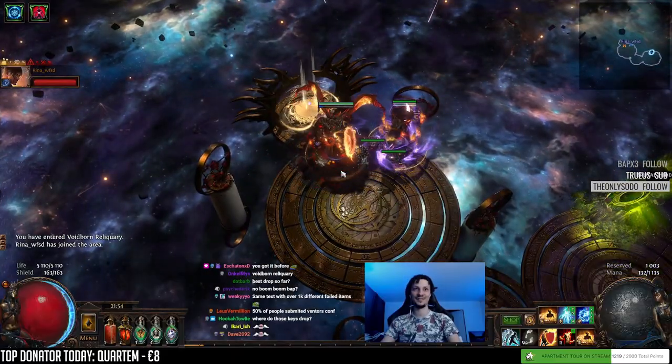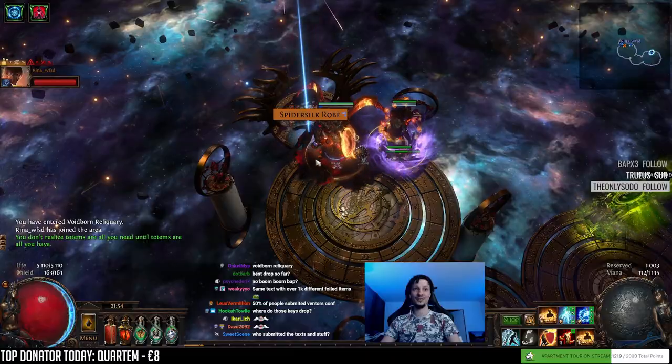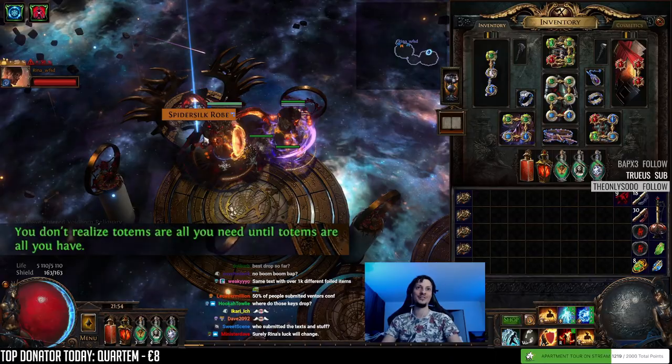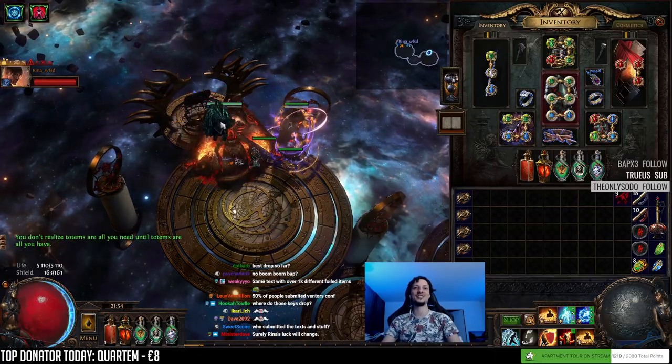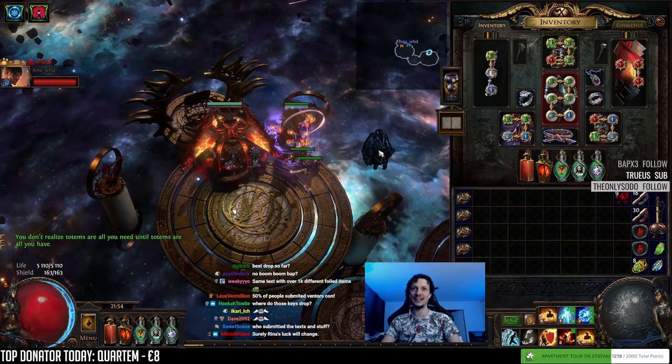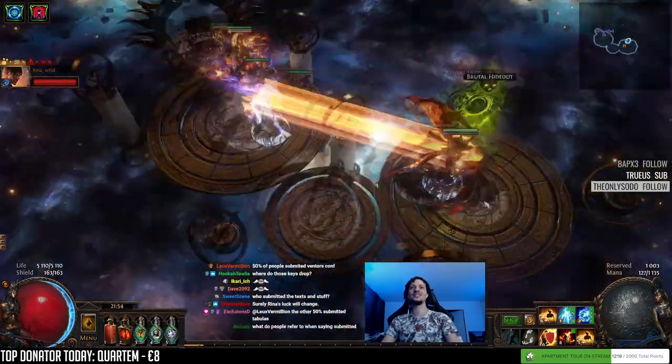'An augment lost is a chaos orb gained.' Another Venters - this time it's a rainbow. So 50% of people submitted Venters. Spider silk robe: 'You don't realize totems are all you need until totems are all you have.' So that's a Soul Mantle - a teal Soul Mantle. That looks really good.